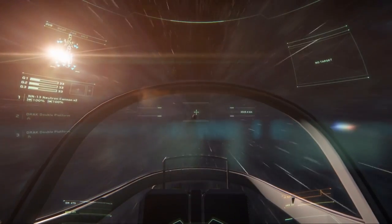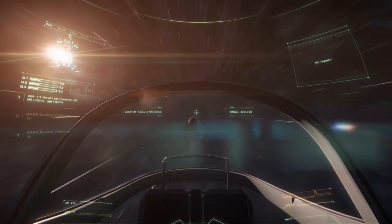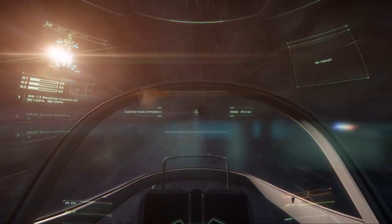And sure enough it seems to be working well here as we enter Quantum Drive on the Cutlass. This is used for traveling around solar systems. If you need to get between solar systems then you can use jump points.